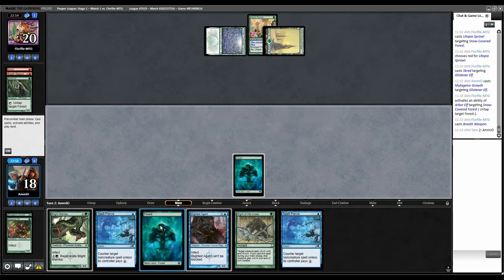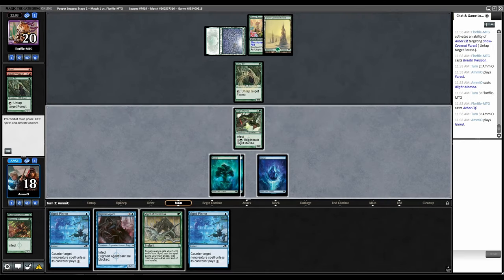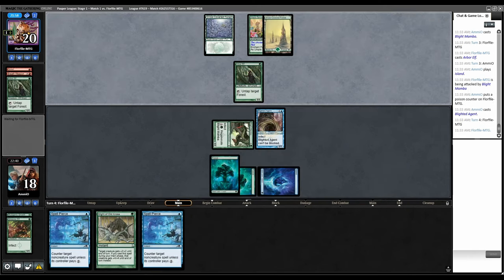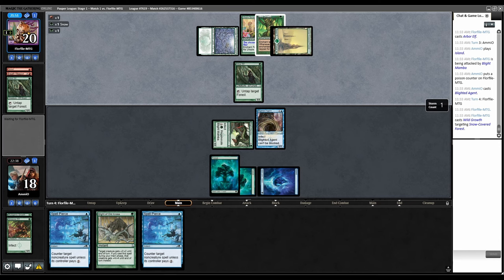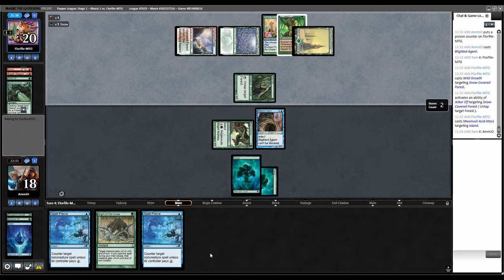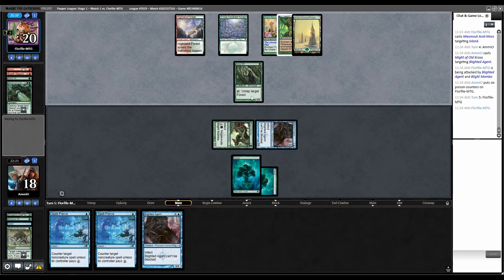Arbor Elf — there's blue finally. Combat, swing. What are the odds they have another Breath Weapon? Let's play Blighted Agent. Even if they do, I can protect the Blighted to keep it alive. Wild Growth. So a lot of mana. Is it going to be Boarding Party? Monvali Acid Moss. At least they don't have anything. Might and go. Combat, swing all. They're at seven Poison. They do have to find outs pretty fast.